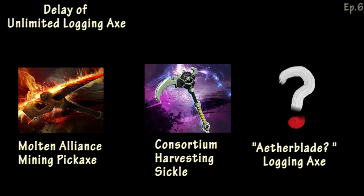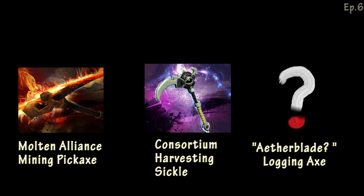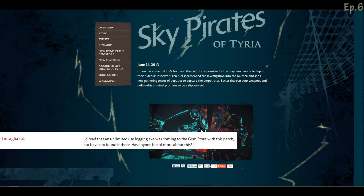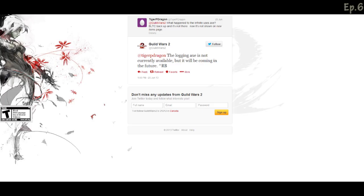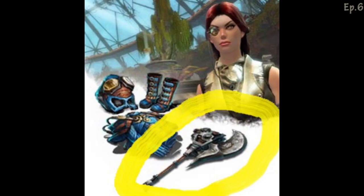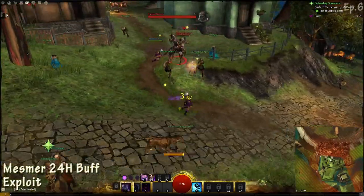The next thing we're going to cover is the unlimited logging axe. This was supposed to be released with the whole Sky Pirate patch because it was on the update page for the official Guild Wars 2 website. Everyone was searching for it on the gem store but couldn't find it, so they started posting on the forums. They got a reply on Twitter saying the logging axe is not currently available but will be coming soon. We do have a little idea of how it's going to look — it's in an image at the very bottom right corner, and it looks a little steampunkish mixed with the whole logging axe theme.